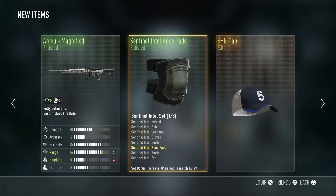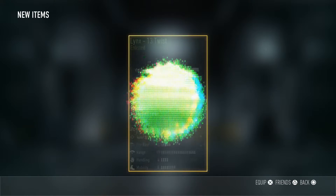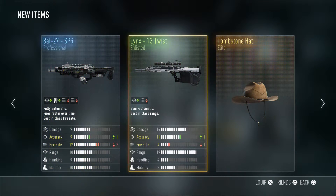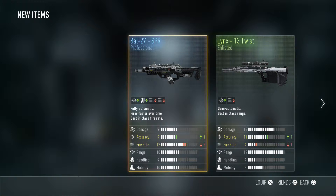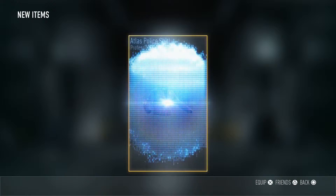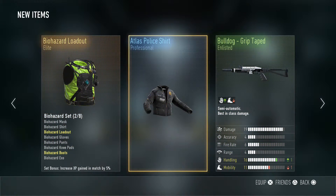We want some weapons — where's what you like? We got a Sledgehammer Games cap, alright. We got the cowboy hat, that's cool, and we got the SPR back — I had this on PlayStation 3 and I absolutely loved it. And now we got the BAL back as well. We're getting some good stuff here.